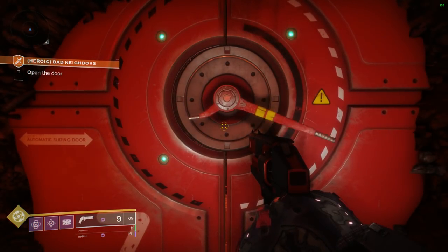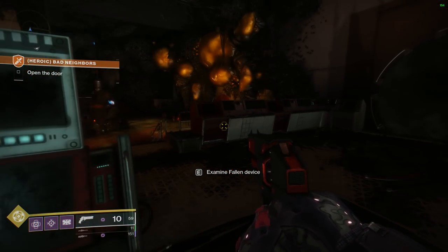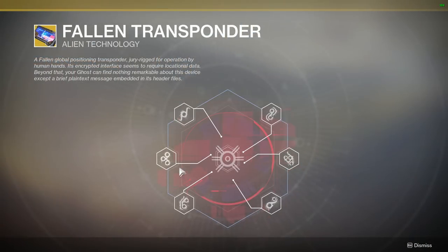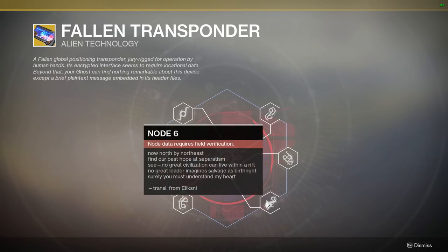Once you unlock the door and walk in, take a look at the item — it'll say 'Examine Fallen Device.' Upon inspection you'll see that you need to find six nodes that will unlock this transponder, which will then open up the Whisper-like mission. So let's go ahead and start finding these six nodes, which are located in Lost Sectors throughout the EDZ and Nessus. The first four are in the EDZ; the last two are in two Lost Sectors on Nessus. The way I'm listing these is not by the number listed on the quest steps but simply by ease in terms of the next closest to you.